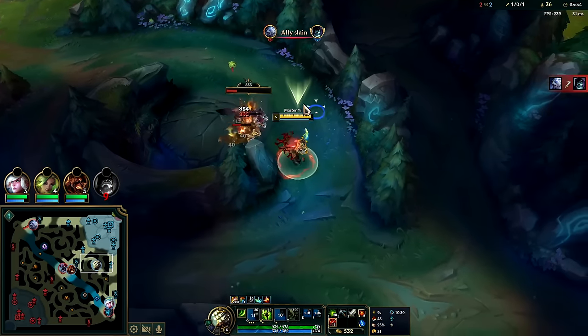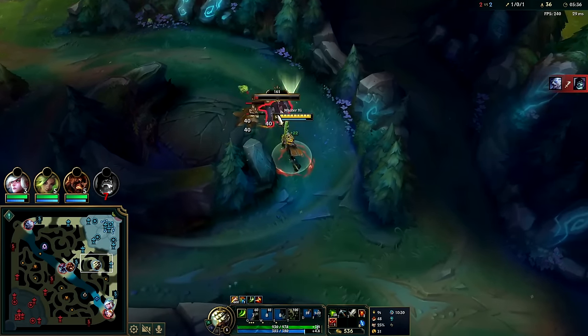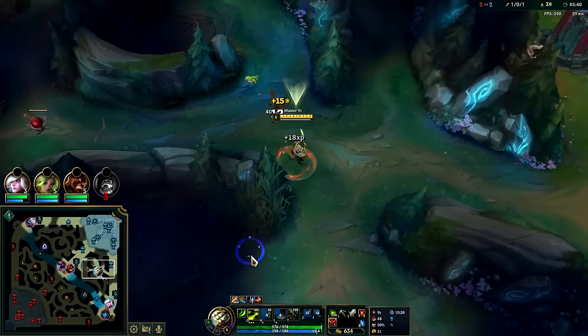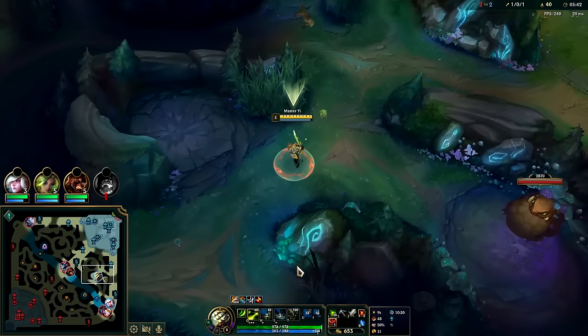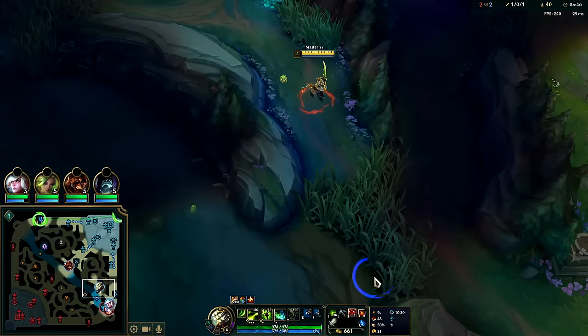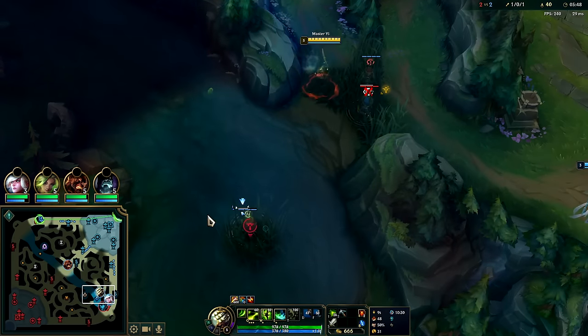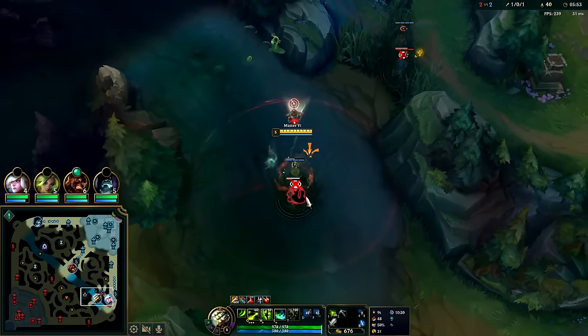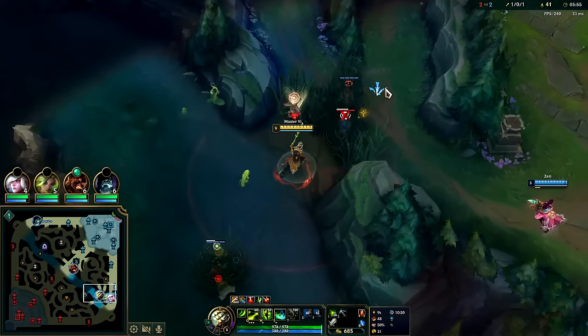Essentially you've been hit by one turret shot — the least damaging one being the first, because each turret shot against an enemy champion ramps up roughly 30% damage, up to close to three times damage per shot. That's why he's so wild. At least Elise can dodge one with her Rappel into the air, but she can't dodge one and mitigate one — that's the big difference.